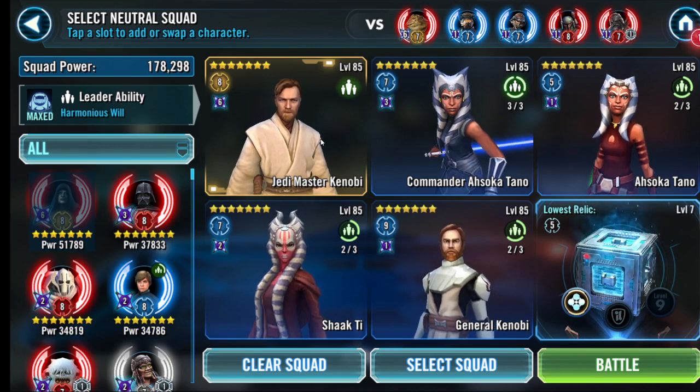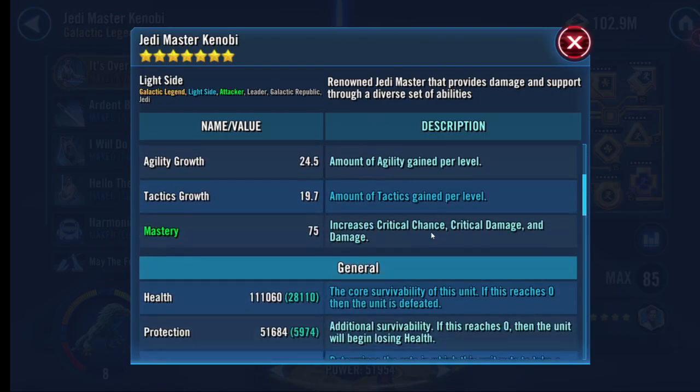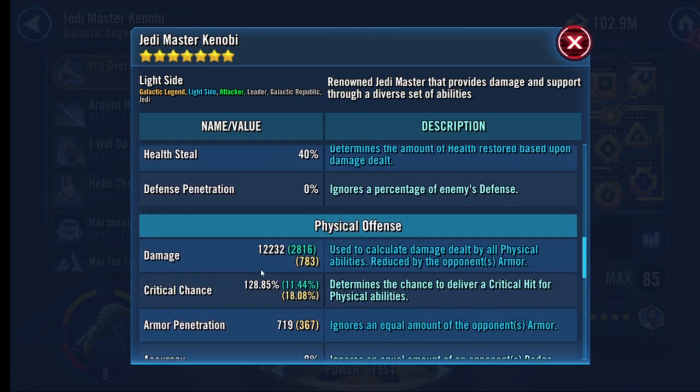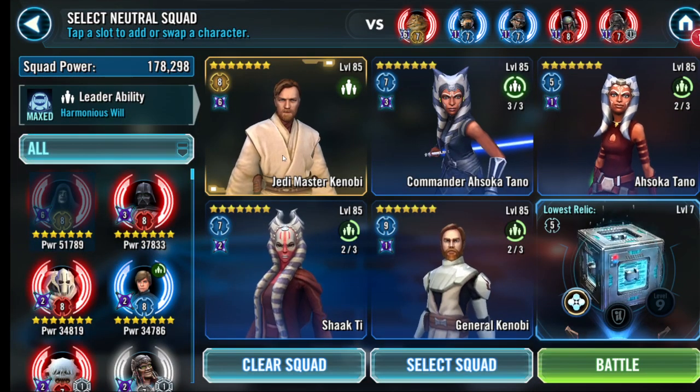Quick modding on them. For General Master Kenobi, you want 4-dot health mods, 2 speed — lots of health, no less than what I have; speed, no less than what I have. Damage is what plays into effect — you need lots of damage on General Master Kenobi. CAT should be Kenobi, no less than R8 by the time you get to Kyber 4.